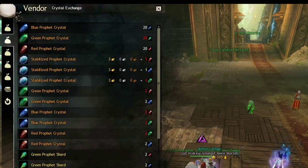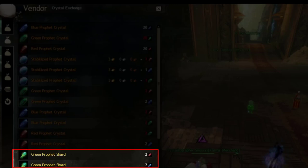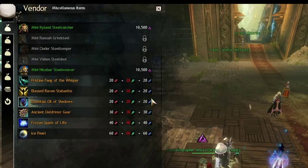The good thing is you can exchange colors if you want. For example, if you have some green charms and are not interested in buying weapons with them, you can exchange them for blue or red charms to buy ascended armor instead. As you can see, the exchange rate is 2 to 1.